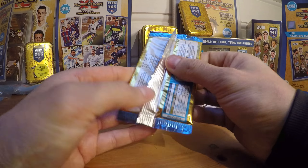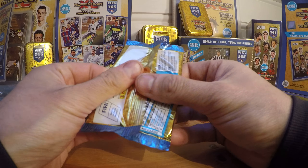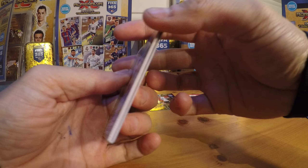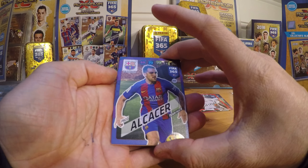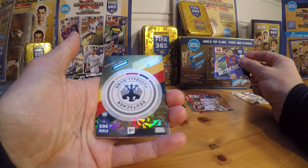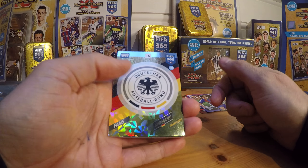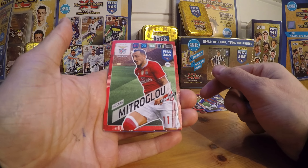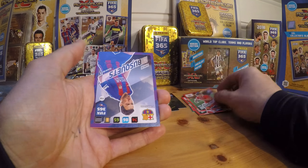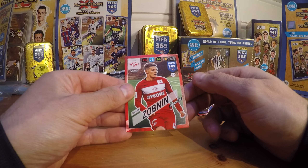Next booster. A little bit difficult to get up. There we go. We have Paco Arcata, Barcelona. Then we have the Club Badge, Germany. Then we have Mitroglu, Gymnese, Busquets and Sobnin, Rising Star.